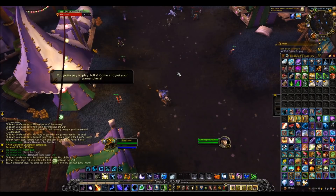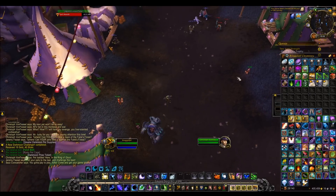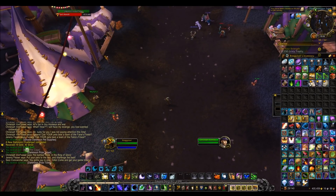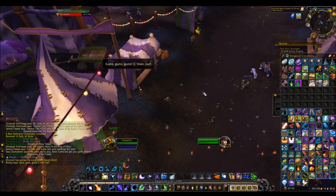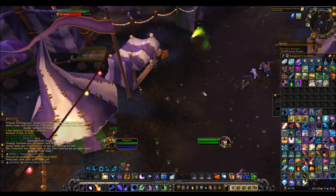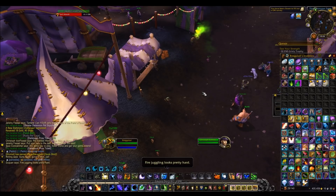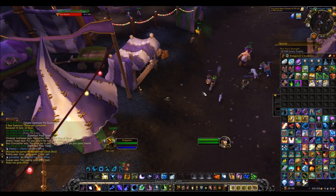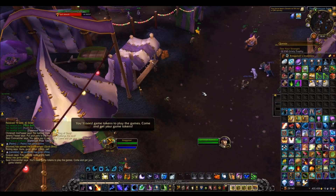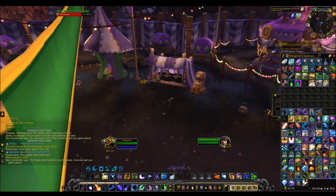The next best way to get tickets is from the mini games. These only give one ticket per mini game, which isn't great, but you can do them on alts and mail the tickets over to your main. There are six games and seven days, so that's 42 tickets per character. If you have seven alts, that's around 294 tickets — so if you have a lot of time and alts, this is a great thing to do.